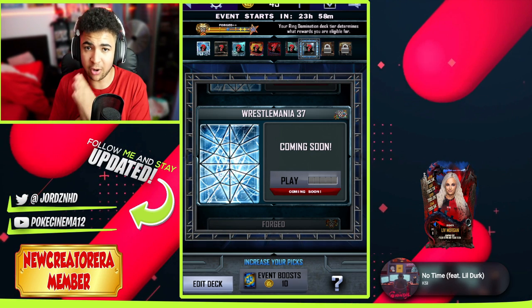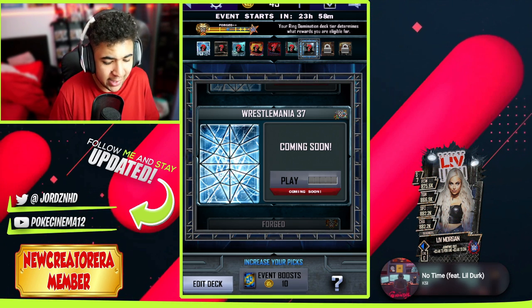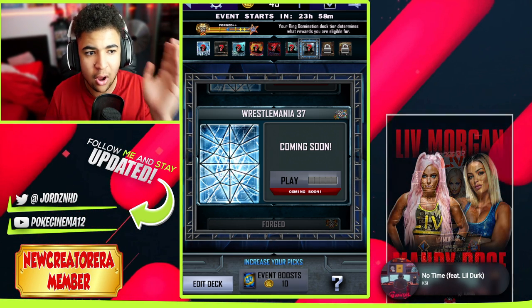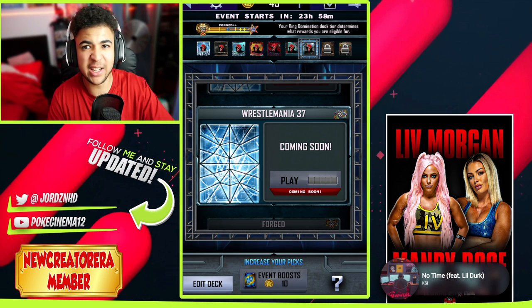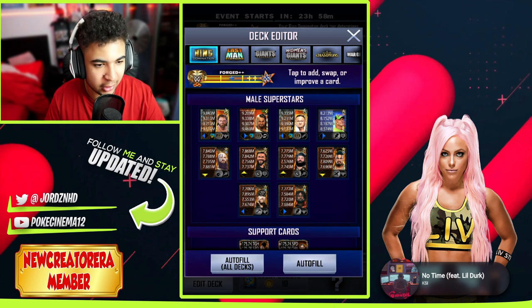I'm definitely going to be going for the Reginald card in Ring Domination — that is going to happen. I want to get at least this image, whether or not I get it as a single or the pro from Road to Glory. I'll probably do the Heroic on RD and not on Road to Glory. But I'm not too fussed, because my deck is now at a point where I don't really need any more event cards. It puts me into plus-plus tier, but it'd still be nice to get it, obviously for the image.